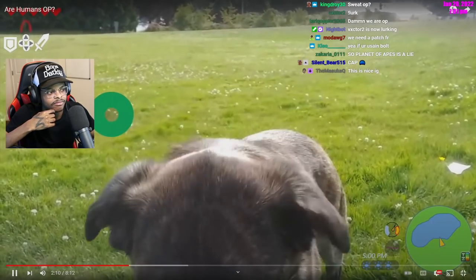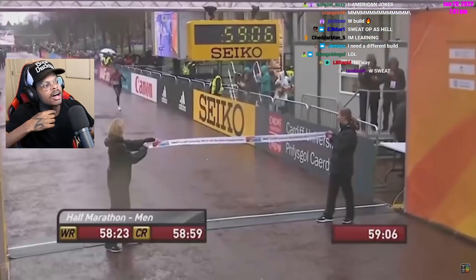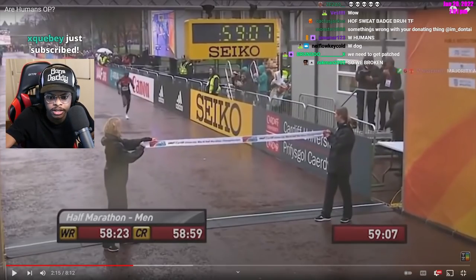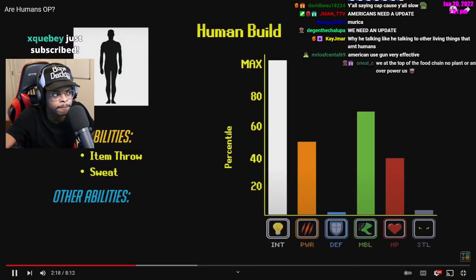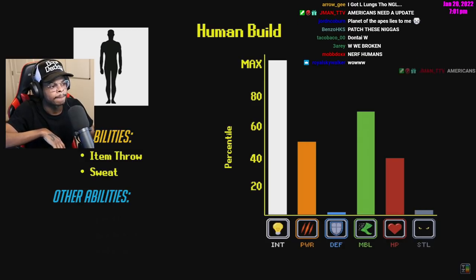Every other build decent at distance running recharges stamina using the move 'pant,' which requires the user to stop running. Sweat, on the other hand, works better while moving — massively extending the distance a human player can run. That's actually broken.